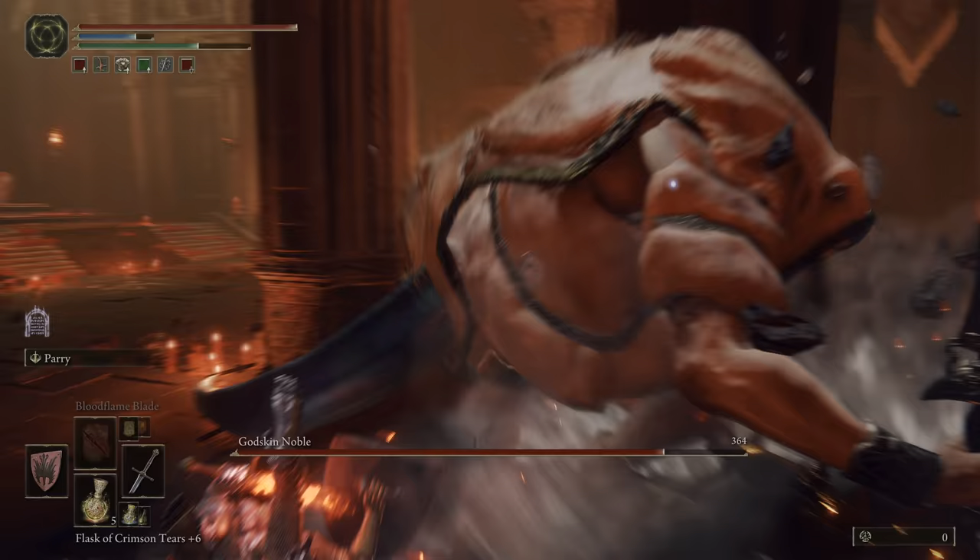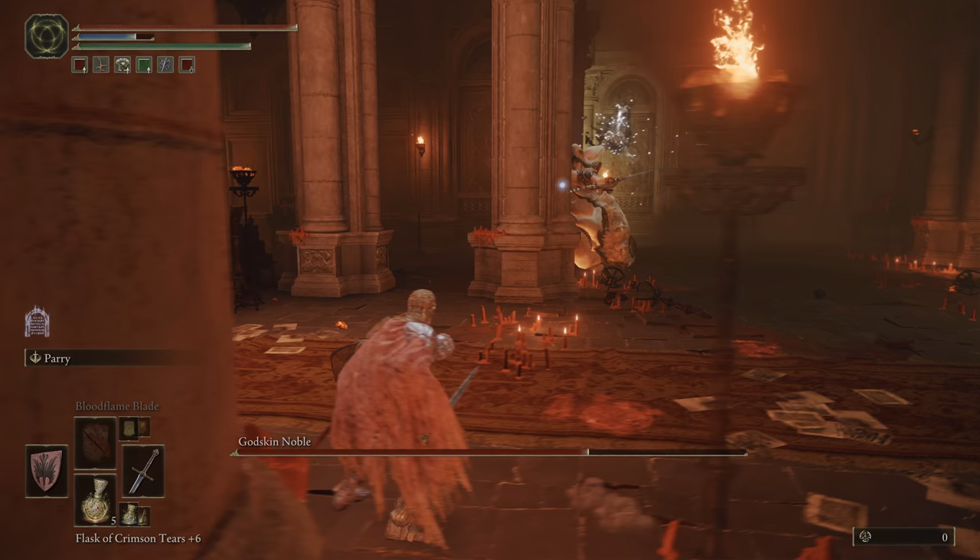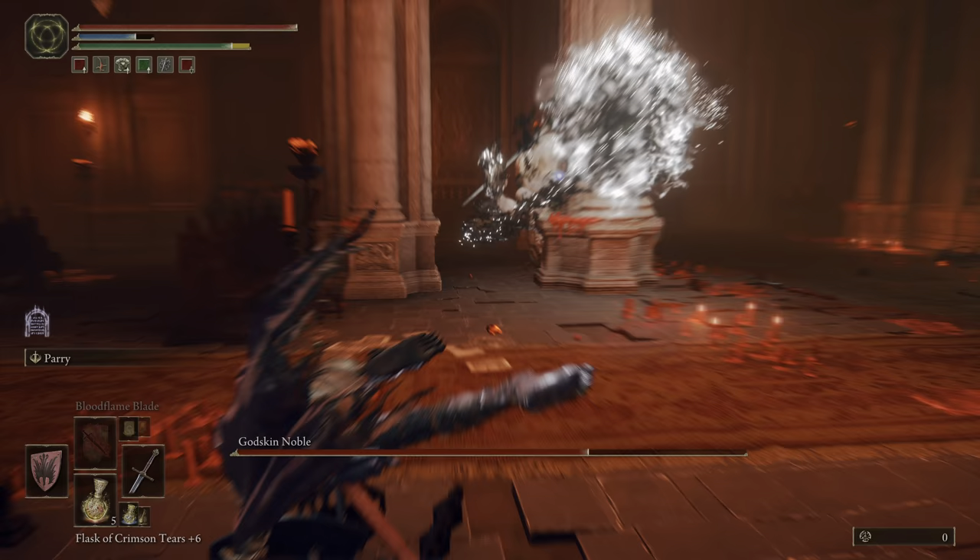When the boss has a really long charge, he's going to do a big thrust similar to the Grafted Scion's. For that, you just want to roll. He will usually only do it once, so it's not too much to worry about.